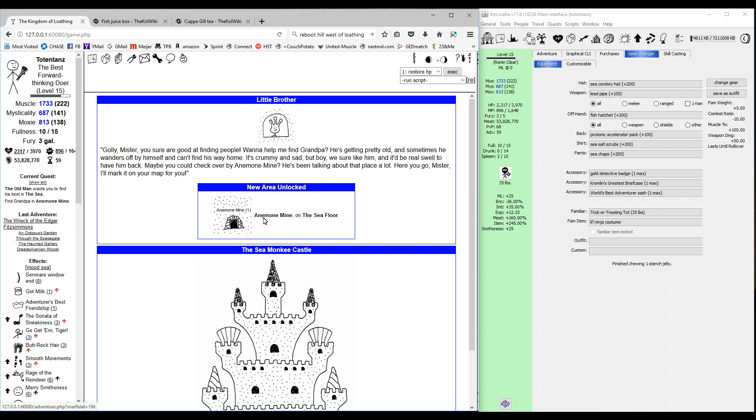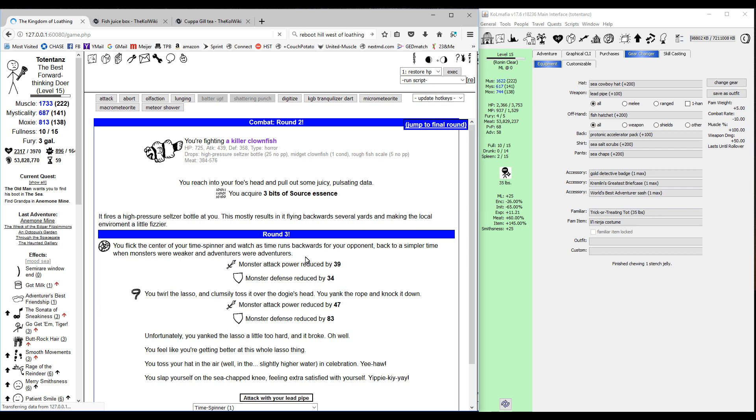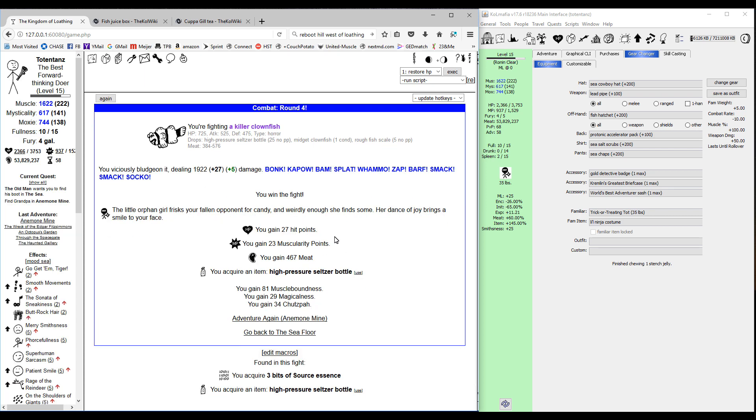Head back over to little brother — he's going to give you the mission to go find grandpa. The zone for this is going to vary depending on whether you're a muscle, mysticality, or moxie class. We're a muscle class so we're going to the mine. Spend one turn there. If you use Wham as your custom combat script, Wham will automatically use the lasso and that's going to train up your lasso skill.